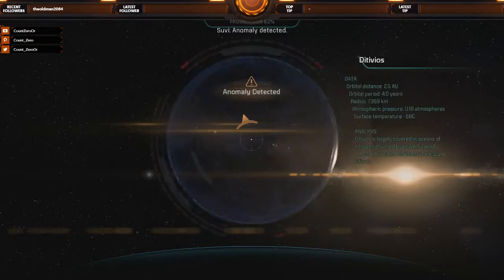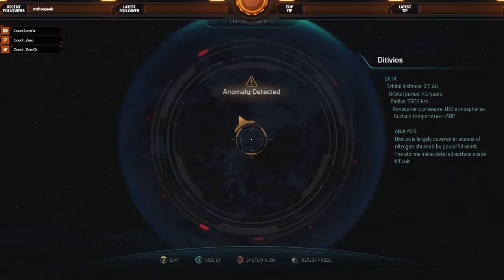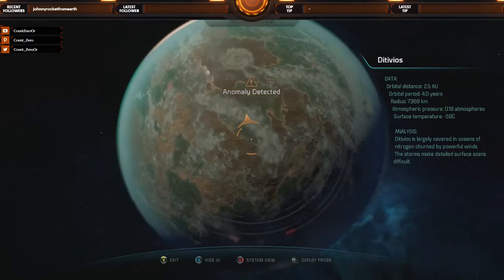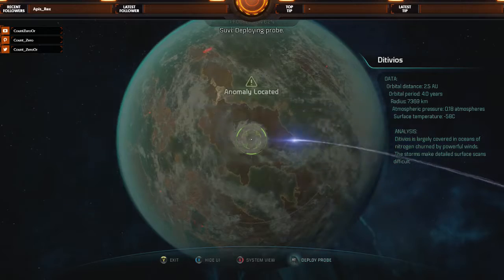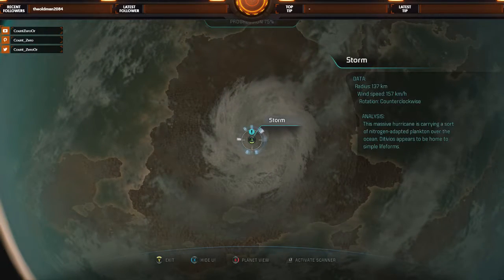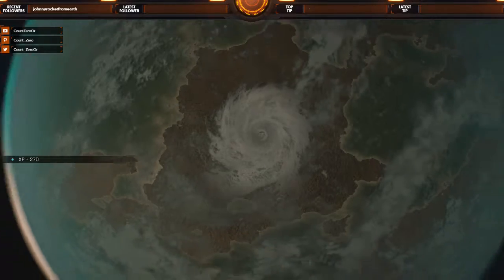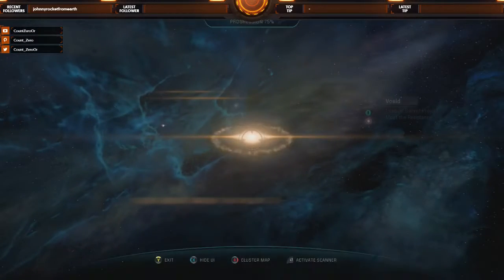Anomaly detected — portions of nitrogen. Fascinating. I realize this is very Spock of me. Deploying probe. I've found something — the action adapted. Now let's go to Voeld — our next big series of quests.